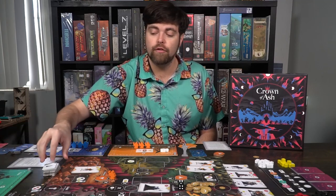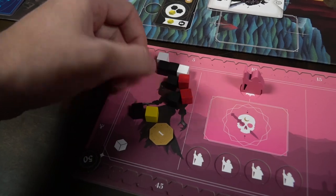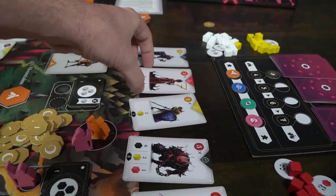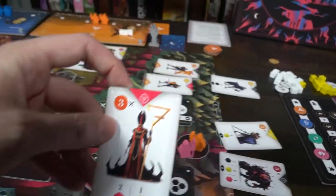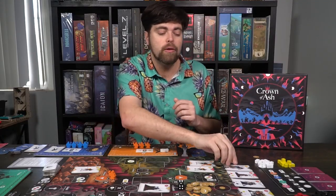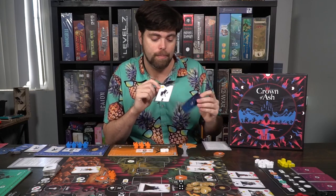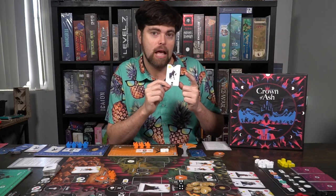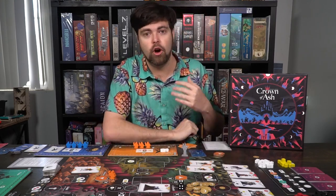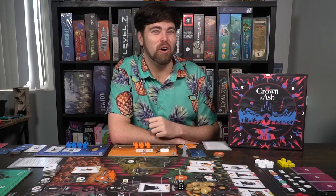At the end of your turn, you have the option, after you place a worker and do one of the actions, to buy a warrior. Warriors come in three different tiers: tier one, two, and three. When replacing them, you always replace with the next lowest tier whenever possible — so if the tier ones are gone, the twos come out, and when the twos and ones are gone, it will just be the threes. Buying these units gives you additional strength, a unit type that could correspond with your fate card, and a cost and tier value.